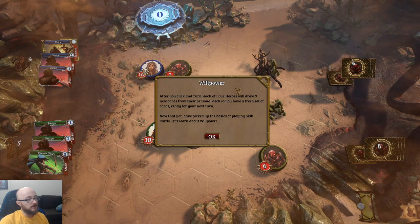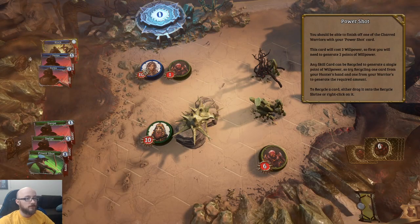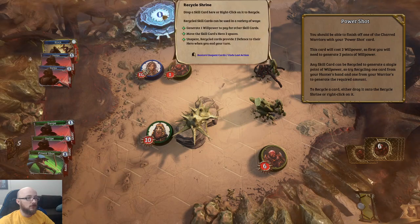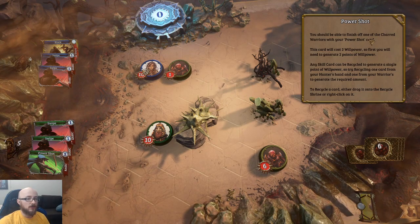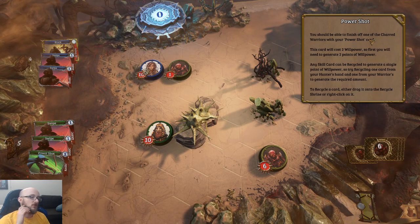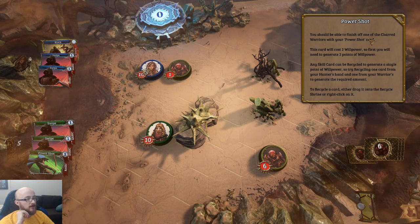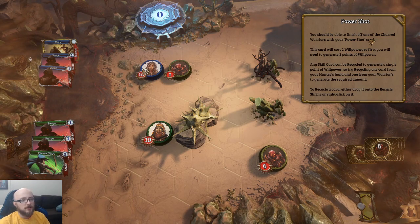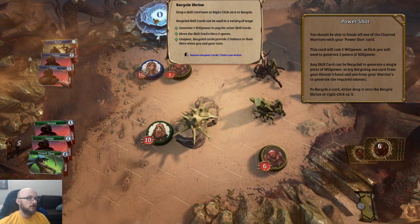Now that you've picked up the basics of playing skill cards, let's learn about willpower. Willpower is like mana or energy. Most skill cards require willpower to play — the cost is displayed at the top right of the card. The number in the center of the recycle shrine at the top indicates willpower available. Recycling a skill card right-clicking it generates one willpower to pay for other skill cards.